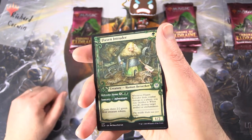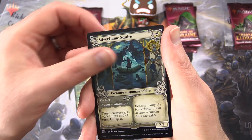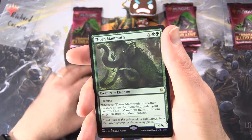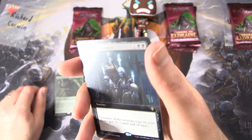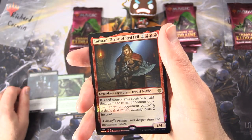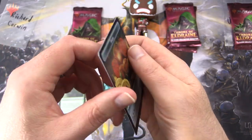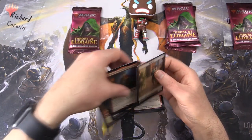Now we're moving on to the showcase cards: Flaxen Intruder, Silver Flame Squire, and Merchant of the Veil. And you get a Thorn Mammoth in the next slot there. And a Witch's Vengeance — Non-Foil, Full Art. And Tor Brand, Thane of Red Fel. Very cool. And a Human Food Token. So there we are, Richard. Enjoy the pools.